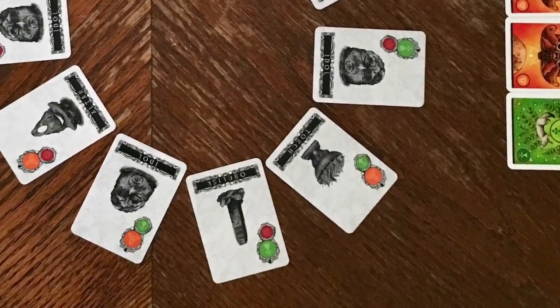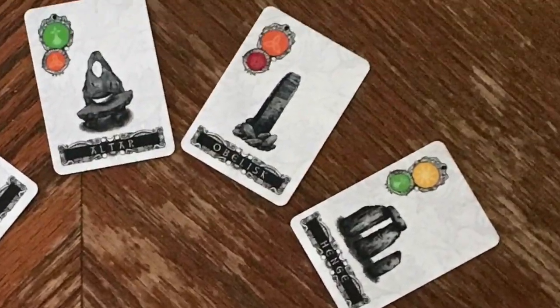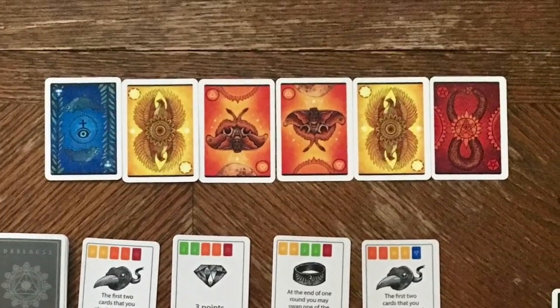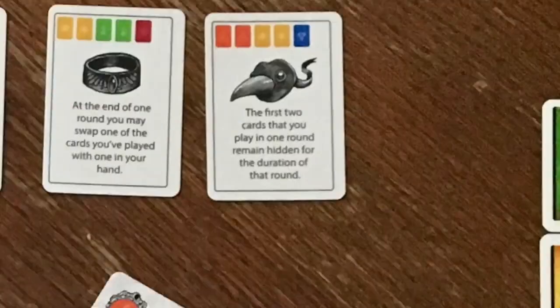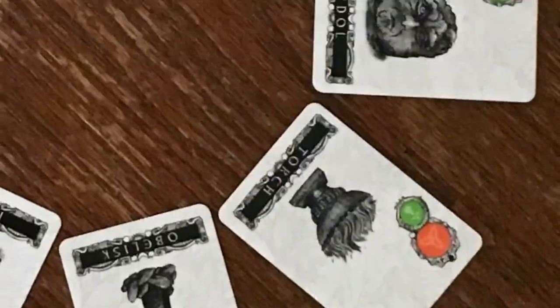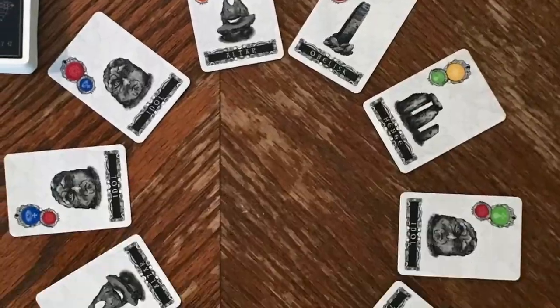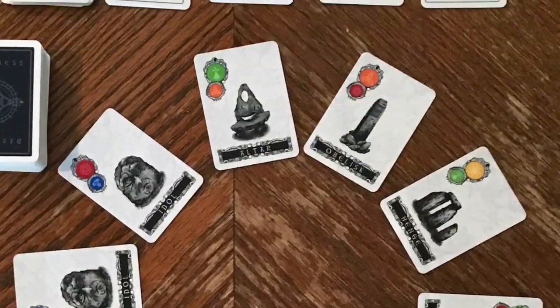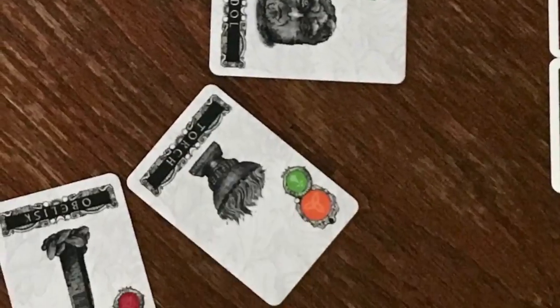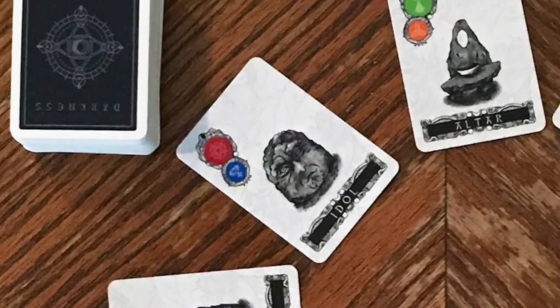If there is a tie between players on the main color, then whoever has the most animal spirit cards of the secondary color will get that artifact. If there is still a tie, then no one will get the artifact. If there is a tie for both the main color and the secondary color, then no one will get that artifact and it will be discarded. You will go around and see which artifacts go to which players by looking at the main color and, if there is a tie, looking at the secondary color.